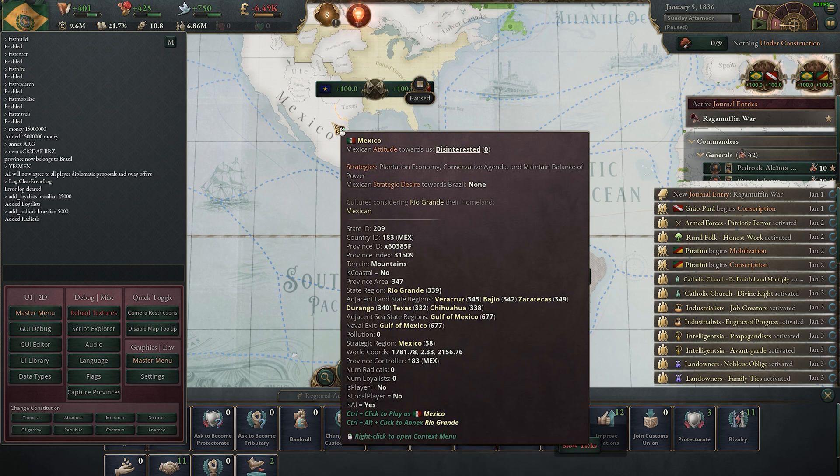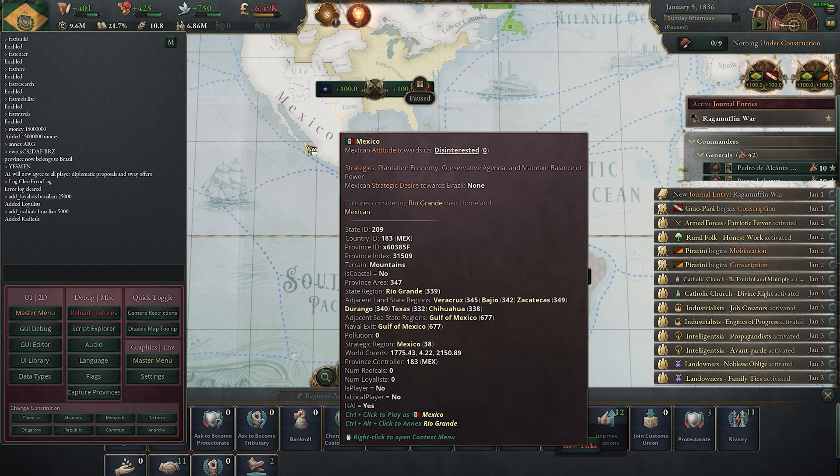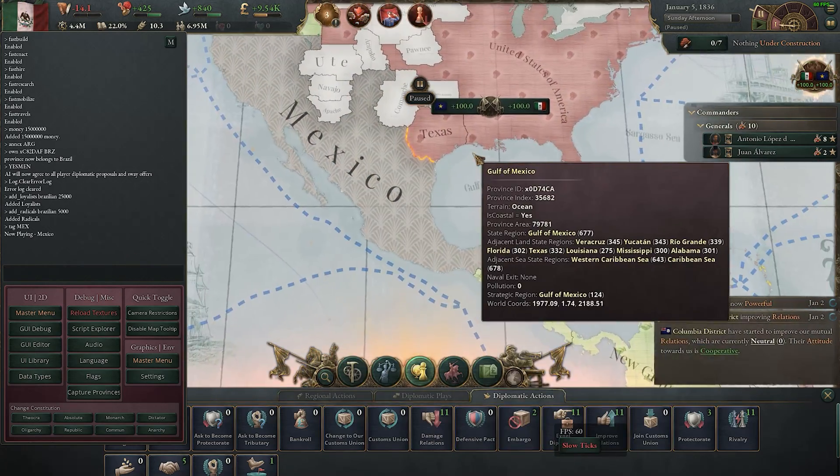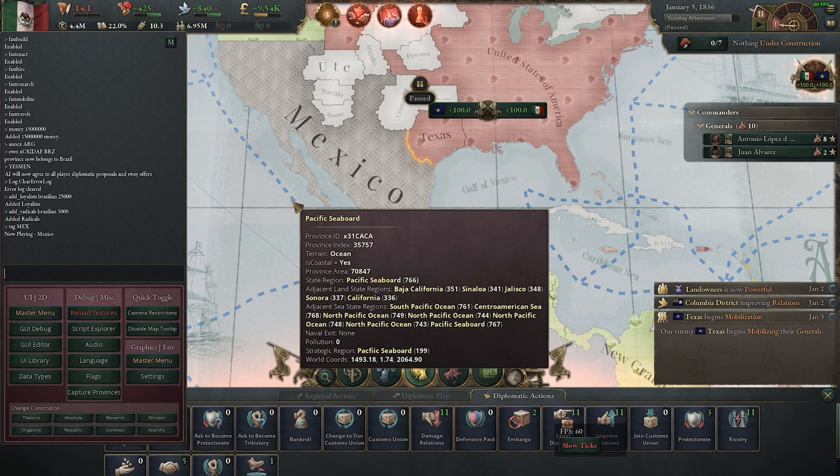If you want to switch countries, highlight your target country — for example Mexico is 'MEX' — and type 'tag MEX'. You'll now be playing as Mexico. That was my brief tutorial on how to use the console in Victoria 3.